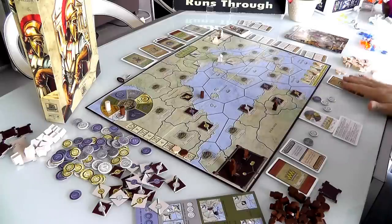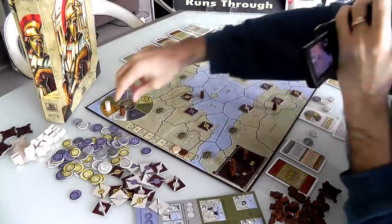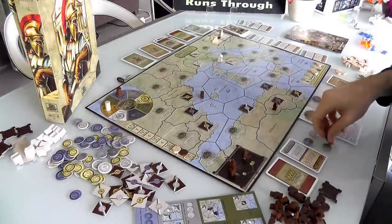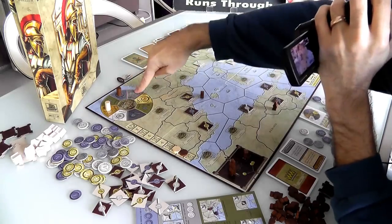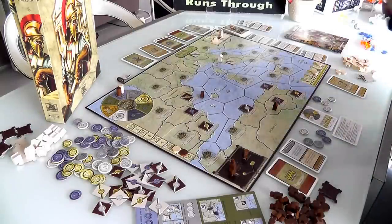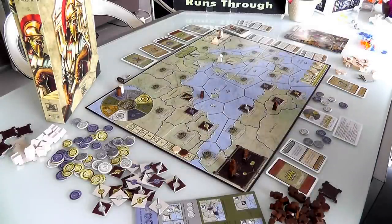So that was Jen's turn — she scored her second point. She has no military, but she's very good at everything else. Now I'm going to go ahead and generate 3 iron and a buck. I need that iron plus a wildcard so I can get these guys onto the board and start moving my military over, threatening Jen's nice peaceful economy she's building over there.